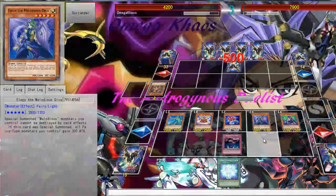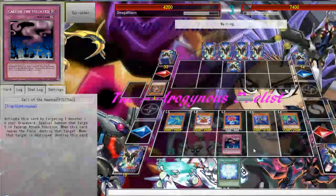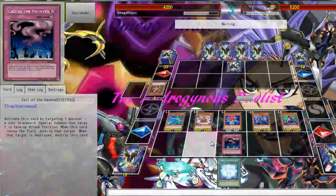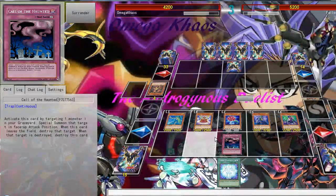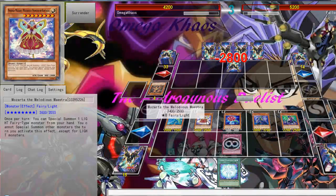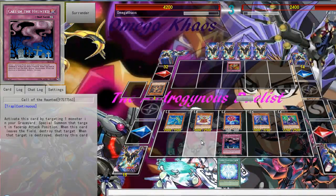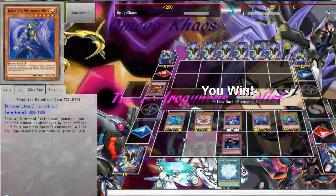I think this is game again. It doesn't have a target so that is non-destruction. The plays are pretty nice — it can be very fast if your opponent doesn't expect it. Mozarta will finish this. Reckless Greed — but I don't think a Gagaga deck plays hand traps. So that was another duel.